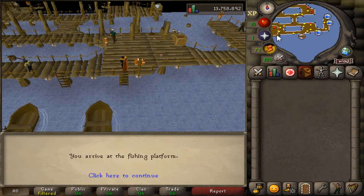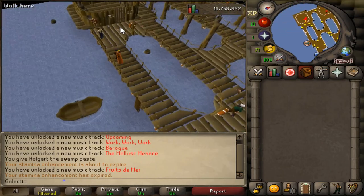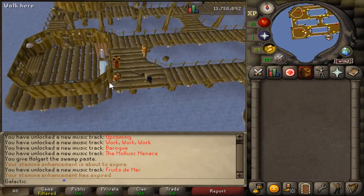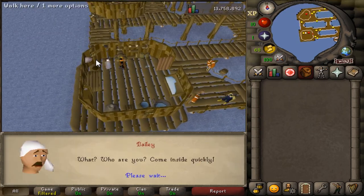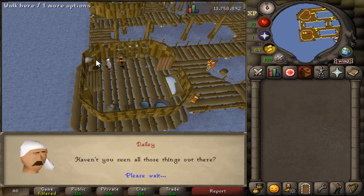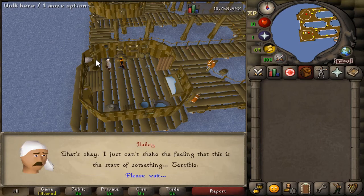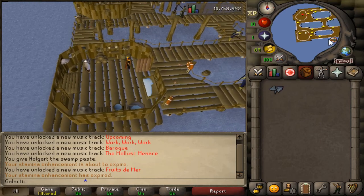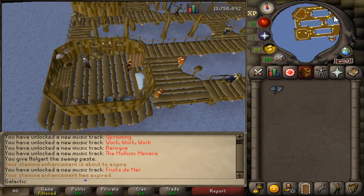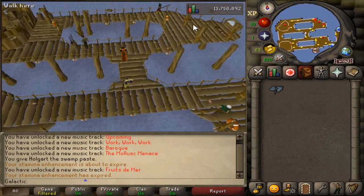Go west and talk to Bailey, who is inside of a small cabin. After speaking to Bailey, pick up the broken glass that's on the floor. Next, run to the northeast corner of the platform and pick up some damp sticks, followed by climbing up the ladder nearby.